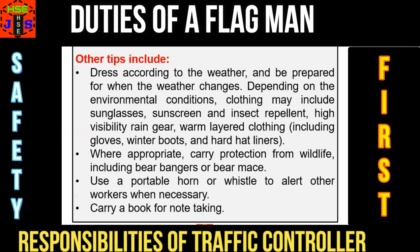Point number six, where appropriate, carry protection from wildlife. Point number seven, use a portable horn or whistle to alert other workers when necessary. And point number eight, carry a book for note taking — you can record incidents, near misses, accidents, and other similar happenings during your work shift.